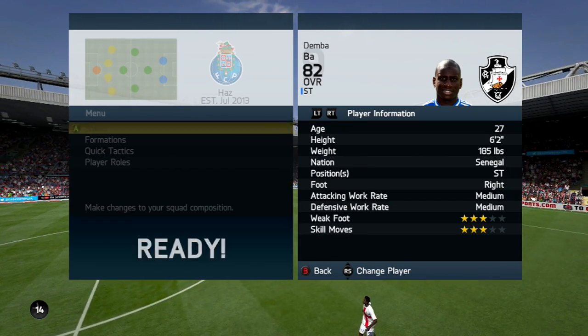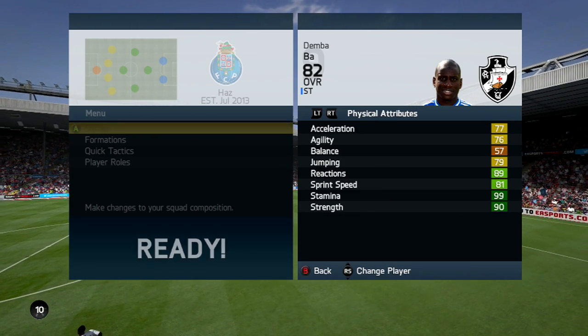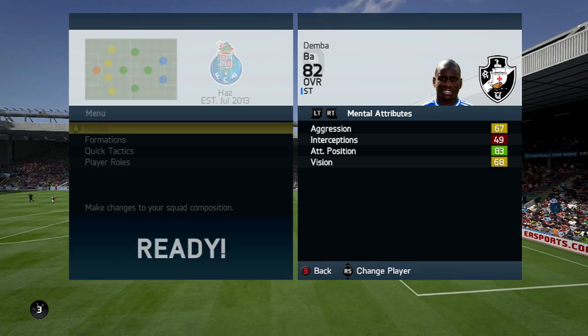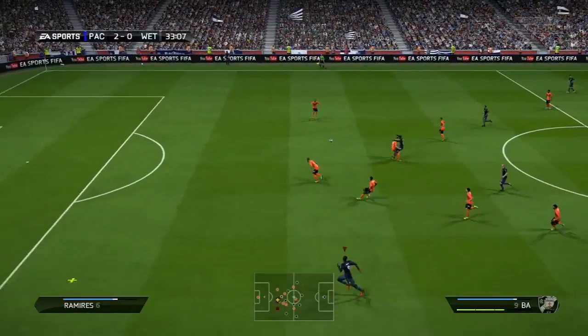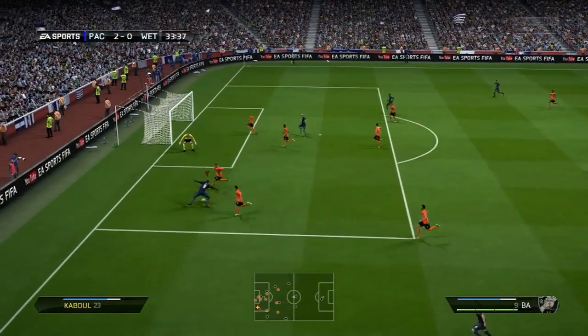3-star weak foot, 3-star skill moves, medium attacking, medium defensive. 90 strength, 81 sprint speed, 89 reactions, 79 jumping, 76 agility, 77 acceleration, 83 attacking positioning, 68 vision, 67 aggression. So I'm going to tell you guys: is this guy worth getting? Could he compete on Division 1 level? Is he better than his normal card? We'll figure it out at the end of this video.